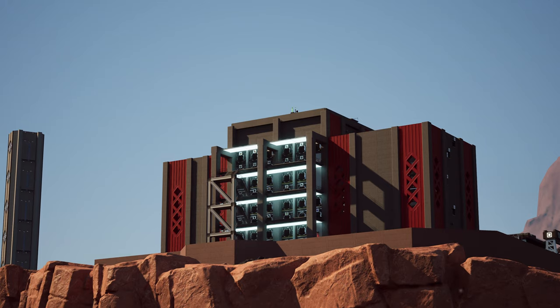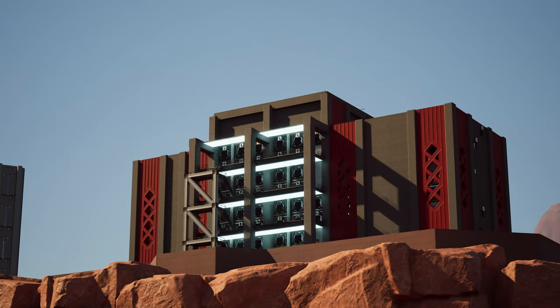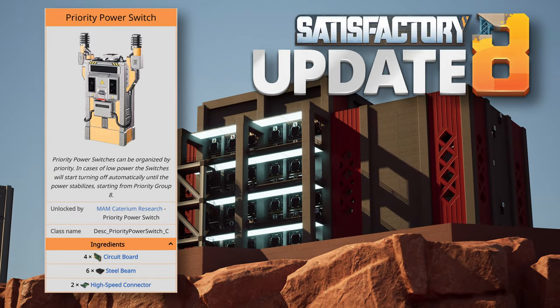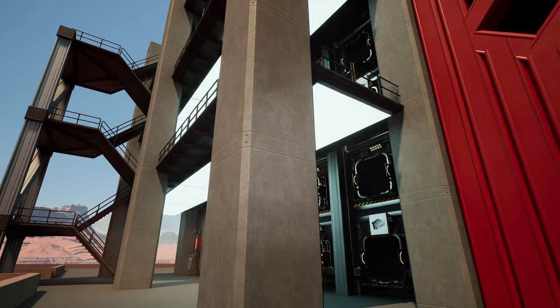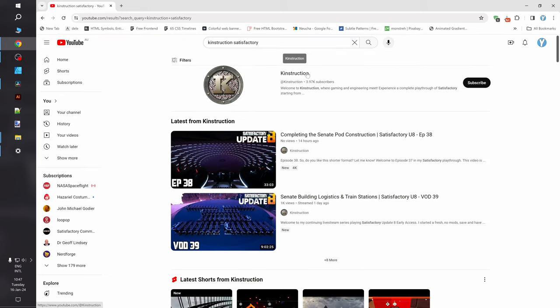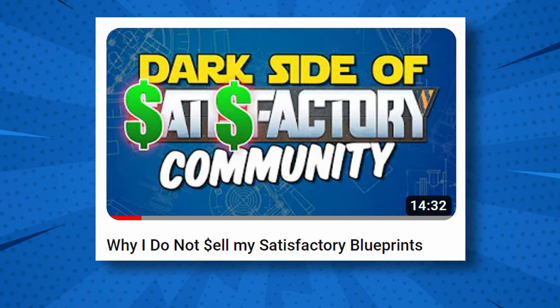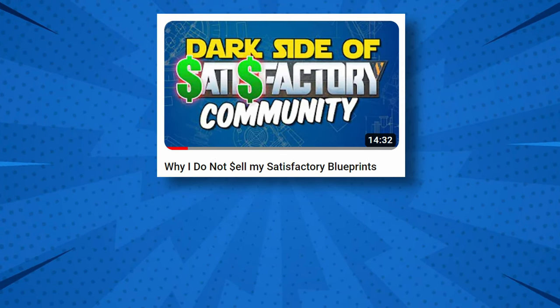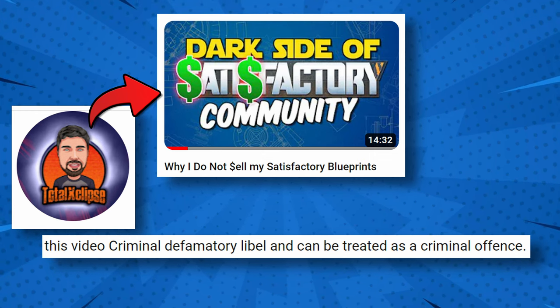The idea of remote storage is not something new, but remote storage became way more effective with the introduction of the priority power switch in Satisfactory Update 8. I could not really pinpoint who came up with the idea first, but I was introduced to this updated idea on Kinstruction's channel — a really awesome Satisfactory creator and a decent human being. Although we have different opinions on some aspects of the Satisfactory community, Kinstruction does not intimidate me with an imaginary lawsuit.